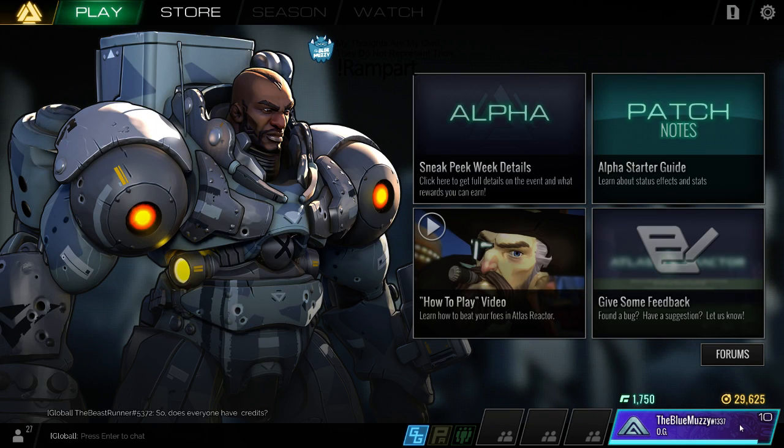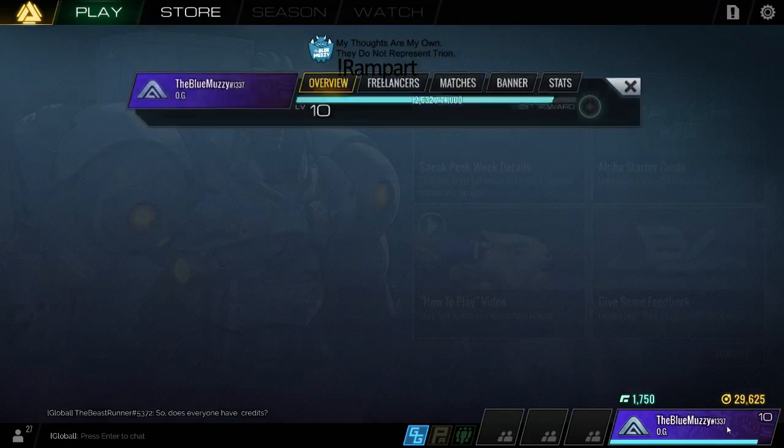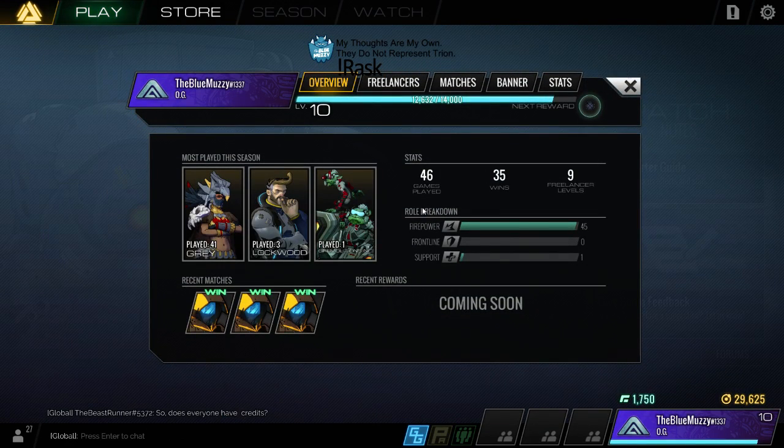There is a player career page - if you click on this it opens up. Most played this season: as you can see I played 41 games with Gray, three games with Lockwood and one game with Gremolitions. I have 46 games total played. My last three matches are all wins. Recent rewards - that's coming soon, it'll probably tell you all the things you've unlocked recently.